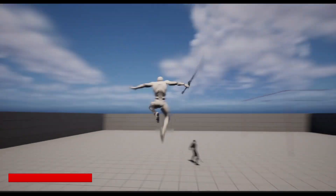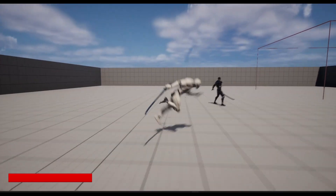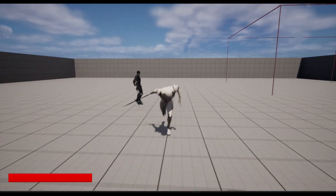So let's start off with the basic locomotion. We have a double jump. Everything else is pretty much the same — just basic running and jogging.